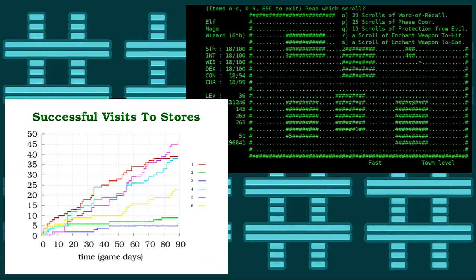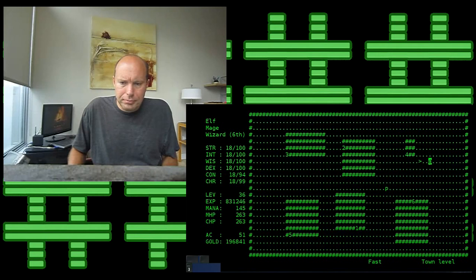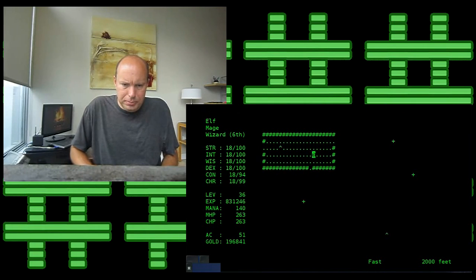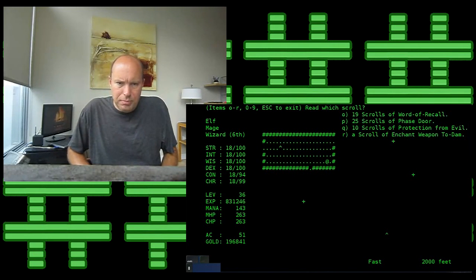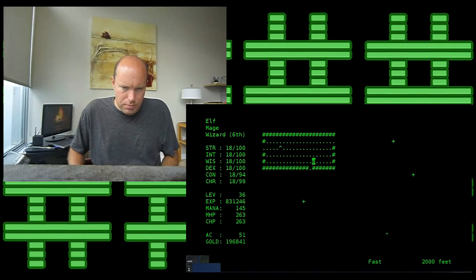All right, down we go. Hopefully next time we'll get the restore life levels potion. We're at 2,000 feet, people. First things first — read these scrolls. Didn't work, and that one fails too.